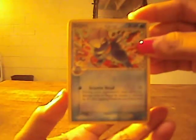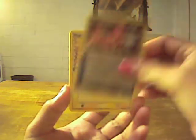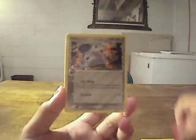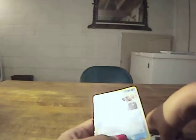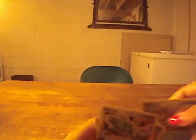So we have Bagon, Nidoran Male, Nidoran Male, Pupitar, Elekid, Nidoran Female, Nidorina, Dragonair, Nidorina Reverse, and Togetic. Nidoran Male — I think that is a foil. That's kinda cool. So, no Charizard. Oh well.